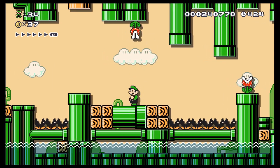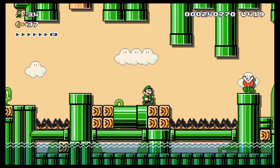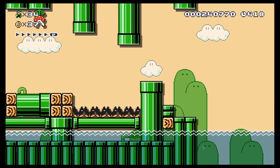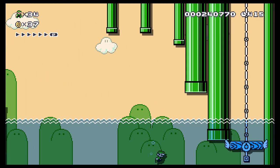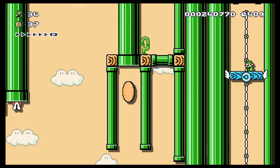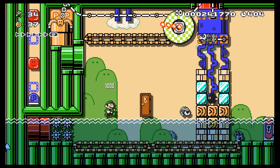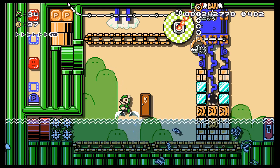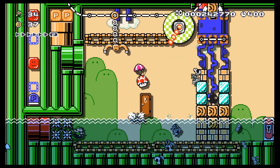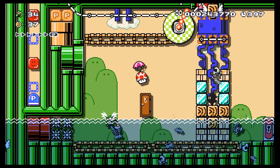What the heck — am I just supposed to damage boost my way through? There's no other way through there that I can see unless I missed something. Kind of an odd choice. Maybe there was a pipe that went down, but there are so many pipes I honestly can't be bothered checking them all. All right, so what's the deal here?